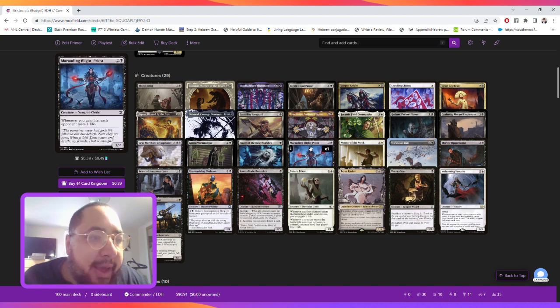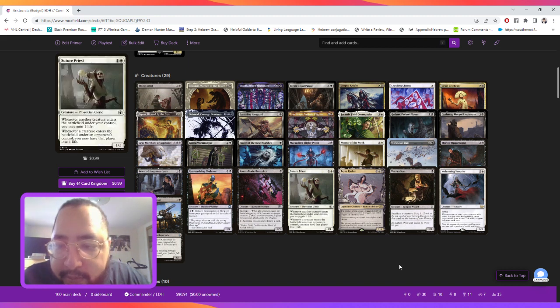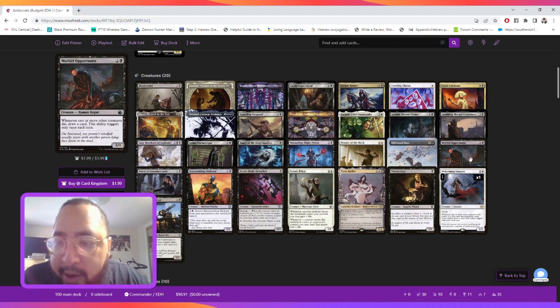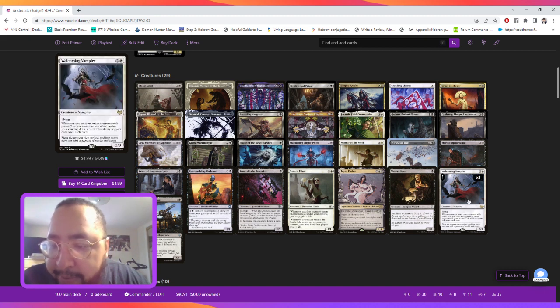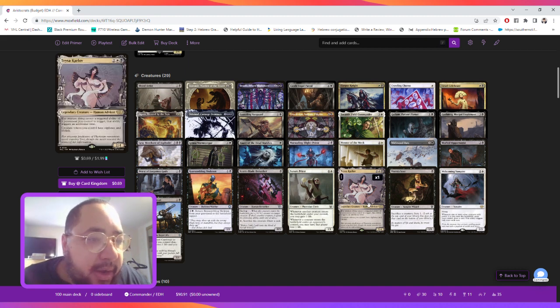We have Zulaport Cutthroat — whenever a creature dies, each opponent loses one life. You sacrifice a creature, add two swamps and draw a card. We also have Welcoming Vampire and Morbid Opportunist to draw us cards when either a creature dies or a creature with power two or less enters the battlefield.